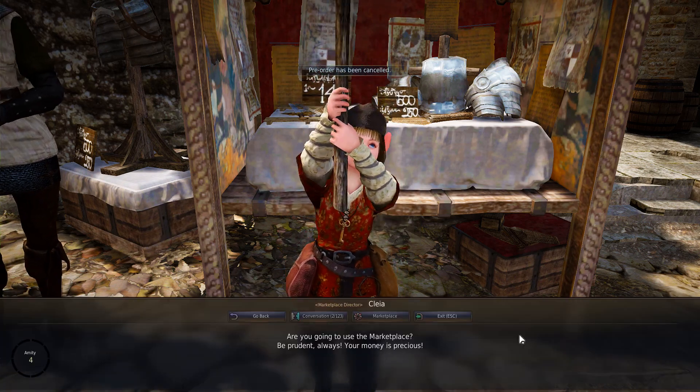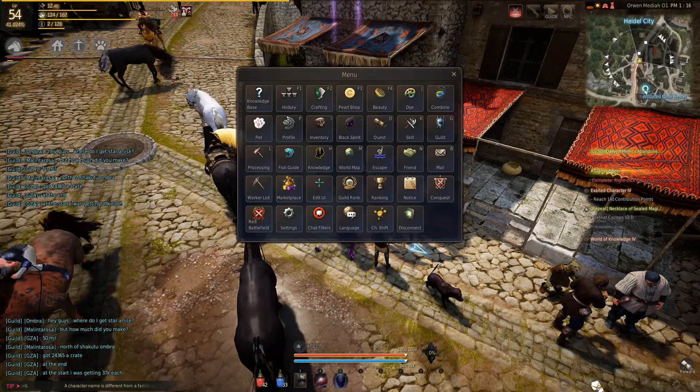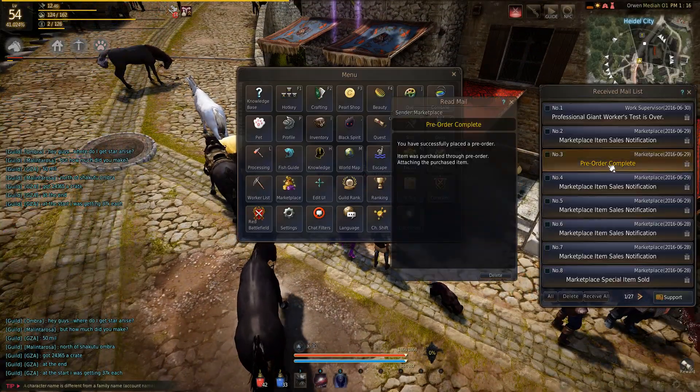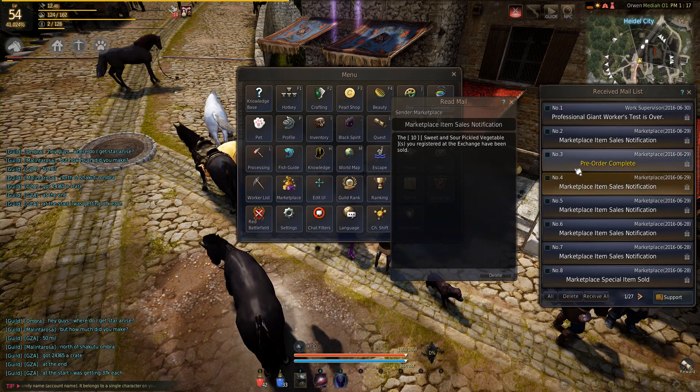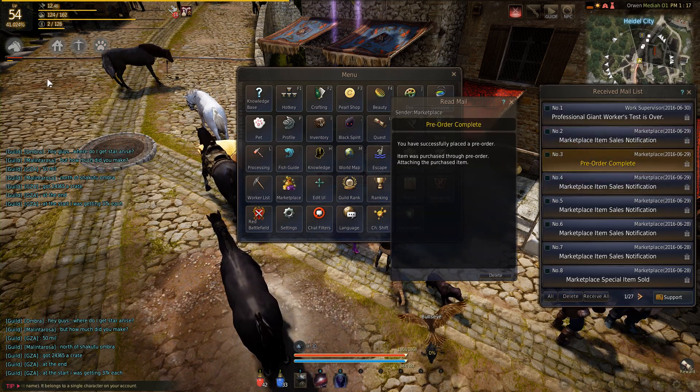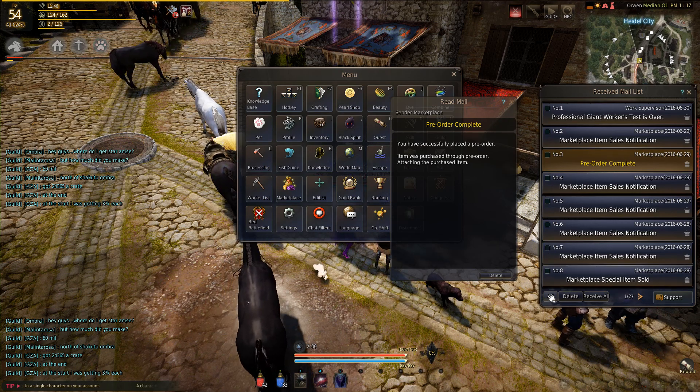If you're wondering how to get the items, it actually comes in your mail. As you can see, I pre-ordered something earlier, and it just comes in your mail — the items are right here and you click the receive button. It's how you would normally get items as if they were getting sold in a party.